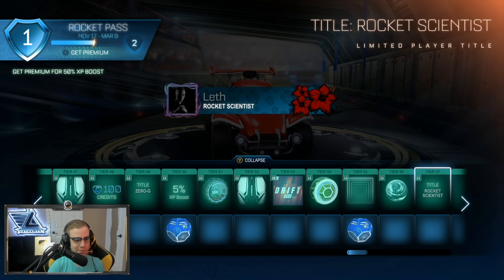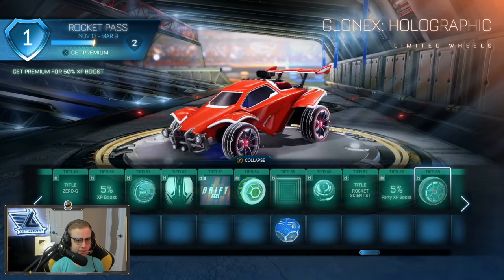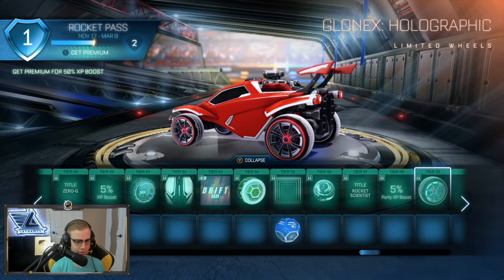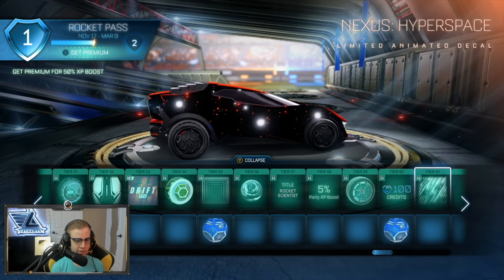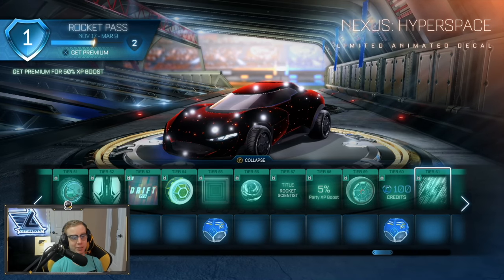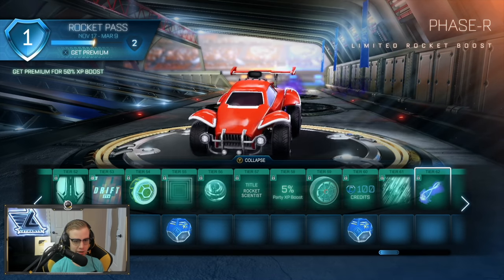Rocket Scientist would be like a cartographer title, which fits what I do. Another XP boost, then some glowing holographic wheels — actually pretty clean. The middle of the wheel pulsates and the outer has a glow that keeps popping in and out. More credits, and then Hyperspace — that could have been a really cool universal decal. I would love wearing it on the Octane, though I've used the same decal for two years. There's a Phaser boost, and Neural Network which is just insane sensory overload.